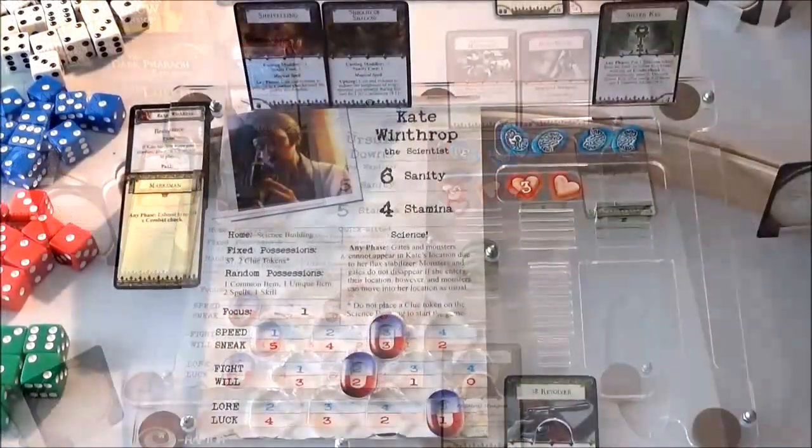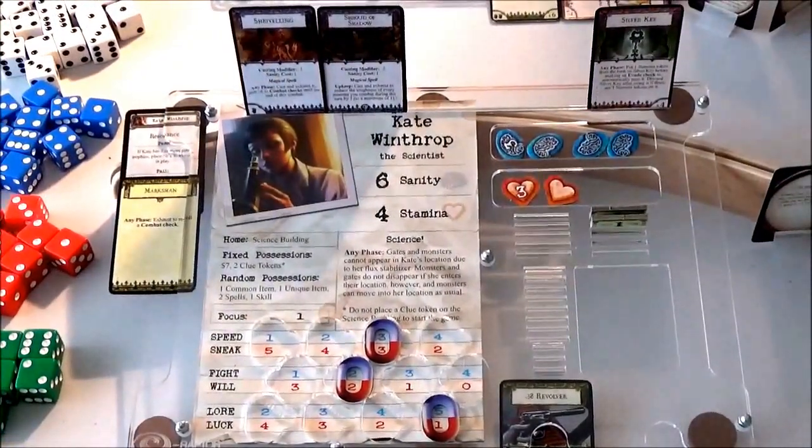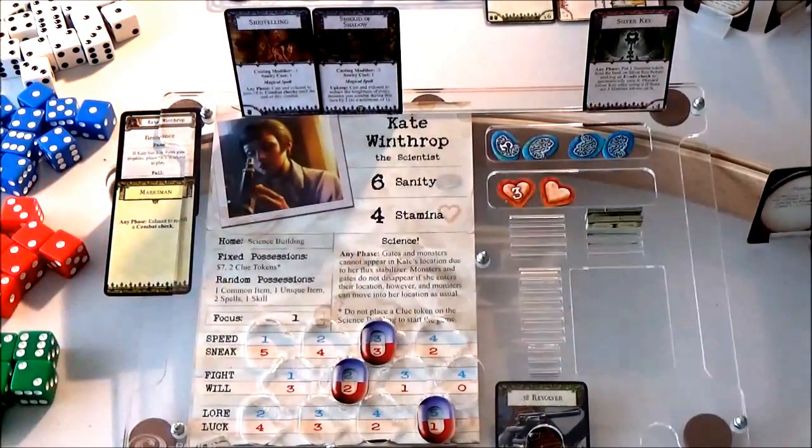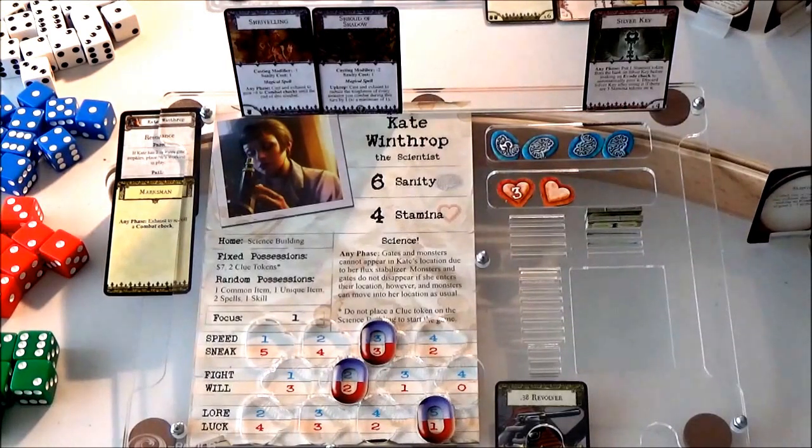Let's move on to Kate Winthrop. What Kate is going to do is she's going to pick up some clues. In order to fulfil her personal story, she'll need a couple of gate trophies, and she's only going to get gate trophies by shutting gates, so she's going to need clue tokens. She's going to pop to the Unnameable — that's only two movement away so she's got enough speed. She's just going to move to the Unnameable to pick up a couple of clue tokens.